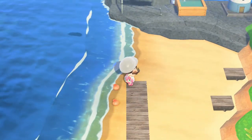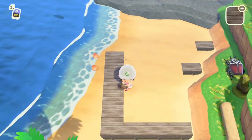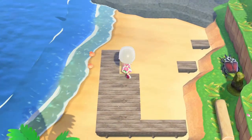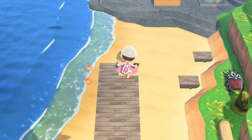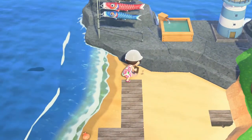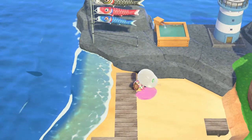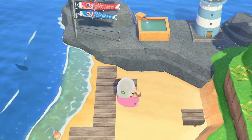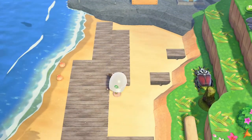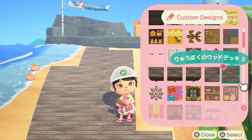It seems to fit together really well when I do it vertically. We're going to start with one, and then for the next row we'll switch to the second middle piece. I'll be sure to list the creator information in the description so that if you decide you want to give this pattern a try, you can. It's a really cool rustic worn wooden pathway so I really like the look of it. Then we'll switch to number three. I'm just trying to figure out how to fit some of this — the parts up against the rock that don't have a full square, there's no way to put a custom path down there.